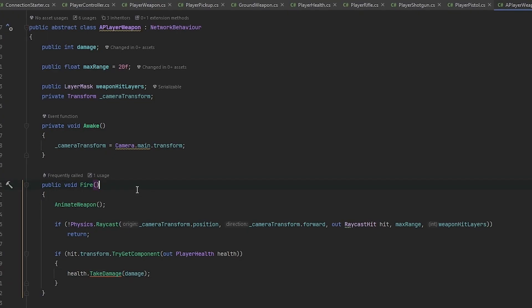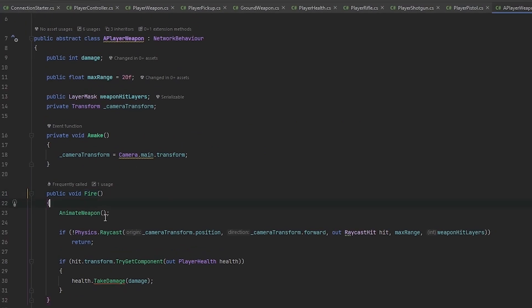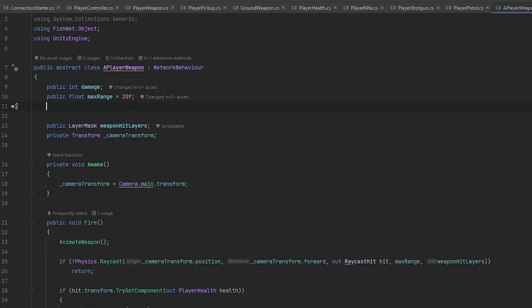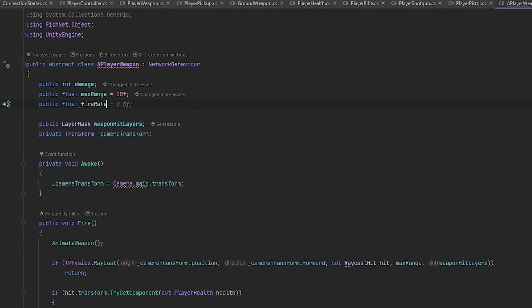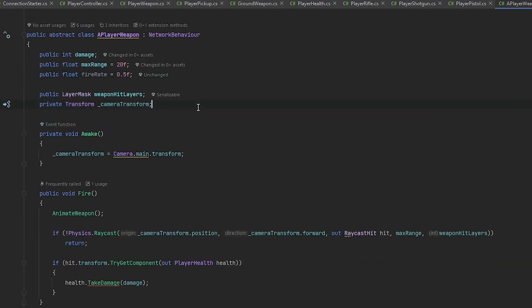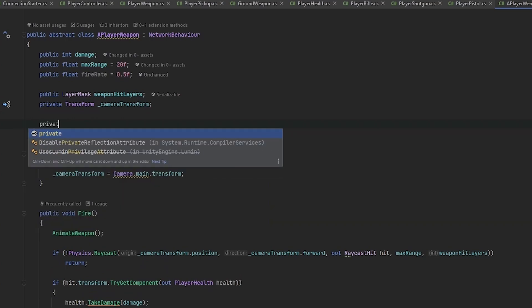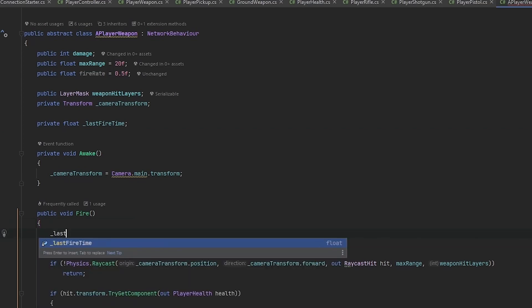We have this fire command that's being called directly from the player weapon, so it takes the current weapon and calls fire on it. This fire command should keep track of whether we can actually shoot or not. We're going to make a public float for the fire rate — how many times a second we can fire — set to a default of 0.5. I'll also make a private float called lastFireTime.